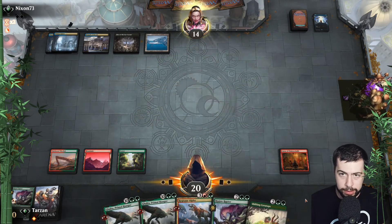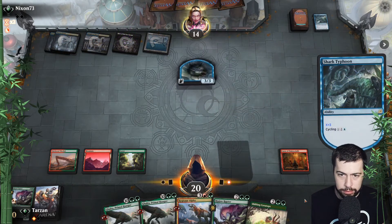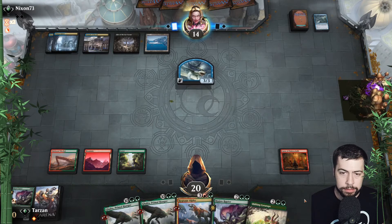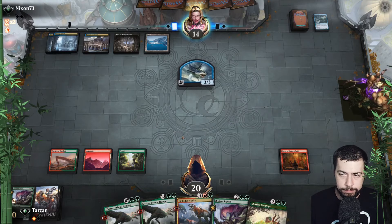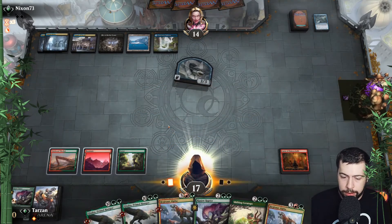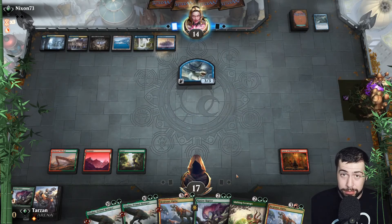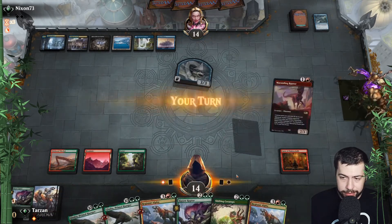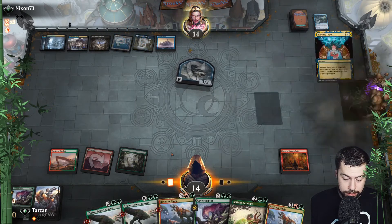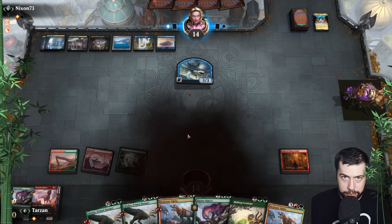Shifting — okay, hopefully they don't have Thoughtseize and we'll get to that fourth land. Good old Shark Typhoon — we really need that fourth land for Shifting Ceratops. Oh boy, this is rough. If we had five lands — Regisaur, Ripjaw, Shiftings all around, Marauding Raptor — there we go. Let's see, does it get answered? Access denied. Yes, we are crying for sure. That's gonna do it — jump right into the next game.